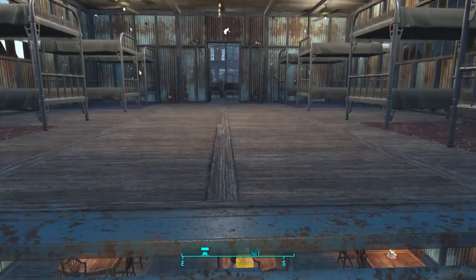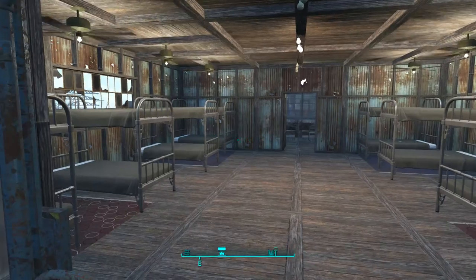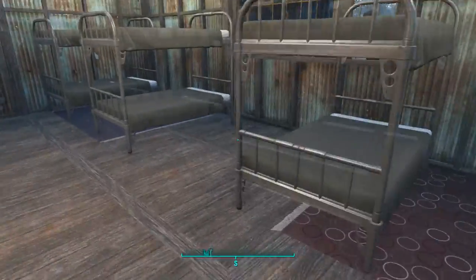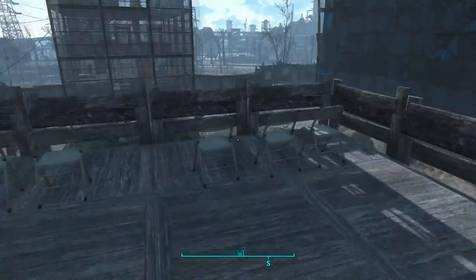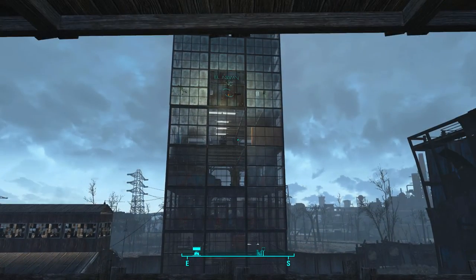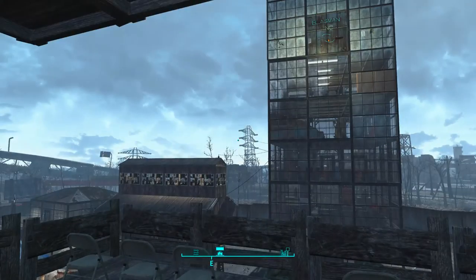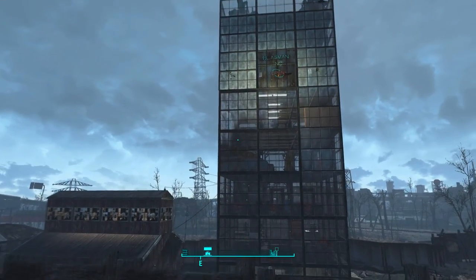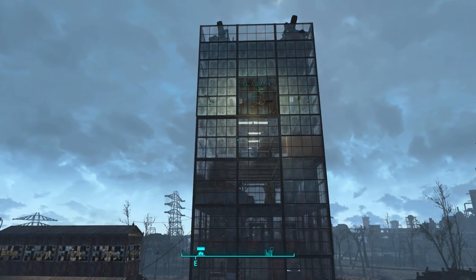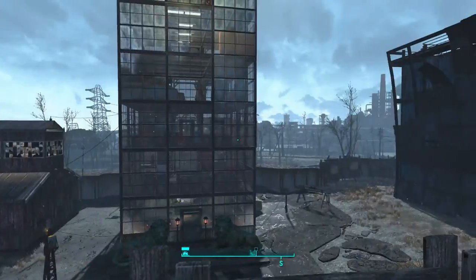Over here we've got all the beds — there's just a ton of bunk beds lining the walls with nice carpets on each side. Over here we've got a huge front porch overlooking my tower. There's a fire escape off the side that doubles as a way for settlers to get here, since settlers can't actually use the elevators.